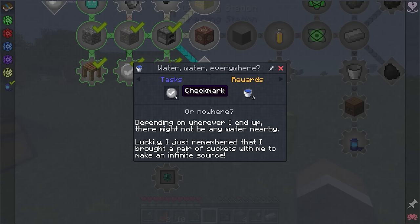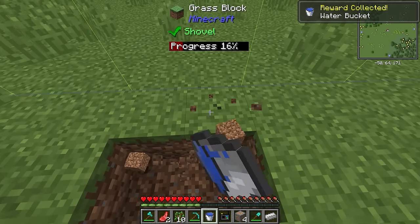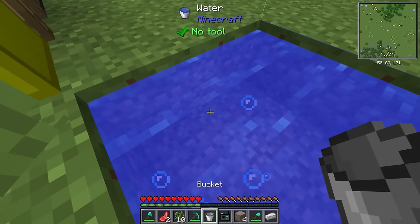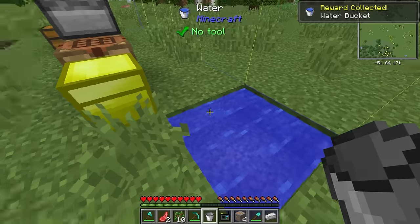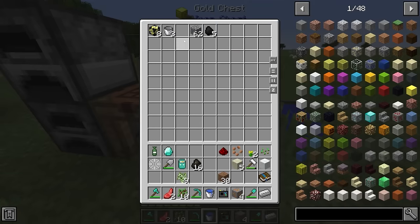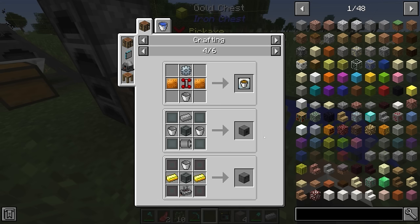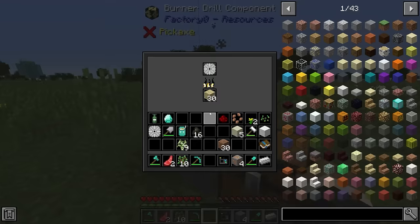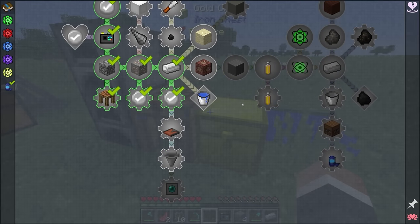Further up, a quest gives us two buckets of water — very nice indeed, that's going to allow us to get an unlimited source of water. We place one water source here and one there, and now we have unlimited water. This quest is repeatable, so if you ever need more water you can just click it. We can also use it to get free buckets for crafting other items, though once iron is automated I don't think it'll be worth the trouble.